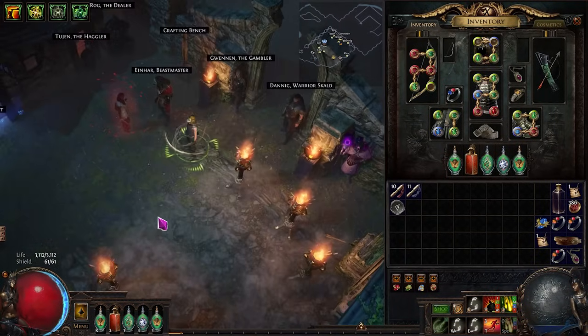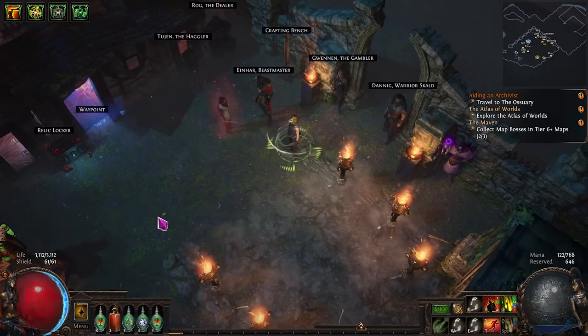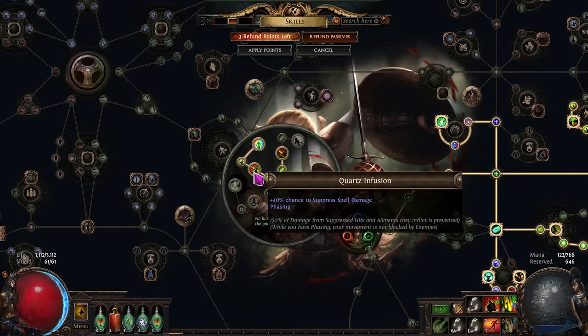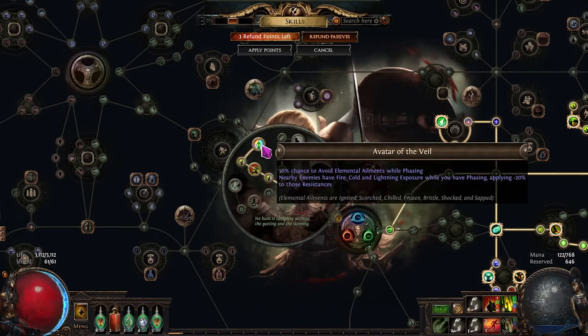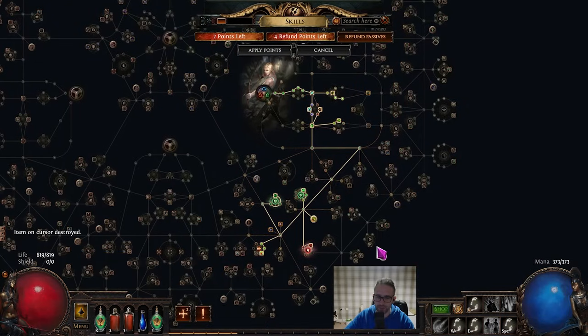So let's quickly talk about how to level and progress the build through the campaign and early maps — this is covered in more detail in the written guide and the POB. What we are doing in terms of ascendancy order is you're taking Rapid Assault first. Getting Onslaught in the campaign just feels really, really good. Second half of Act Lab, you're going to take Quartz Infusion and then Avatar of the Veil to shore up all of your defenses. Then when you get into yellow maps and get your first lab trial, you're going to go and get Avatar of the Chase.